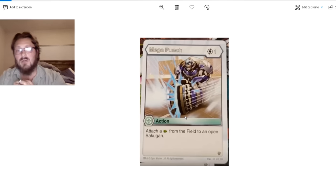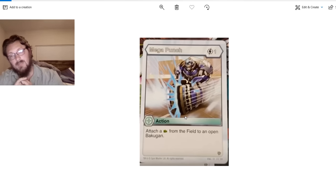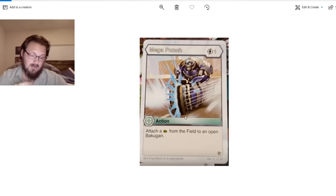Mega Punch! This is a 1-cost card for Haos that attaches a Green Fist from the field to an open Bakugan. It is basically Consort for 1-cost to give you your Pegatrix ability. If you land on a Green Fist, Pegatrix gets a huge buff, and when you evolve that Pegatrix you get an even bigger buff from the Green Fist. This is a 1-cost way to get that buff. You don't even really have to play Consort in that deck anymore — why not just play this card? It gives you what you need. And Mega Punch is Gortheon's attack in the show. I love this card — it's looking great for Pegatrix players.